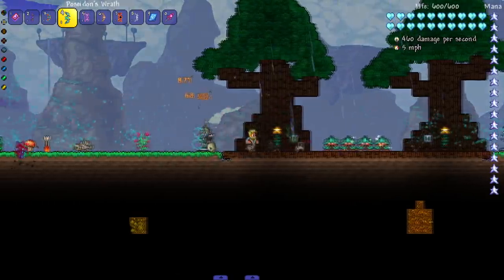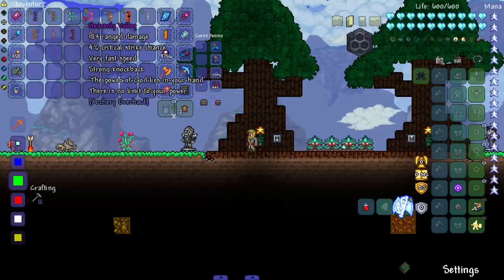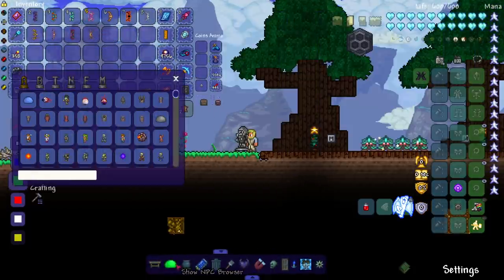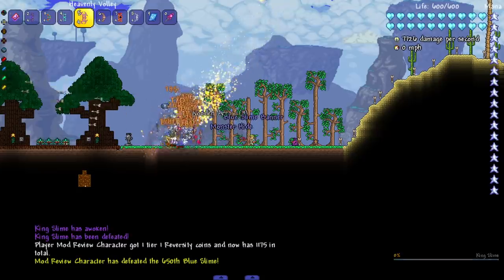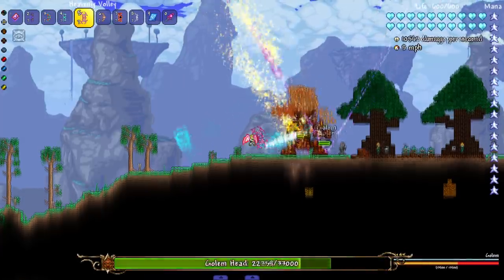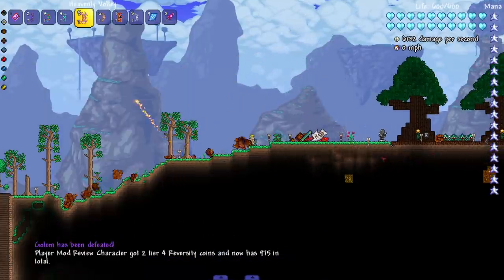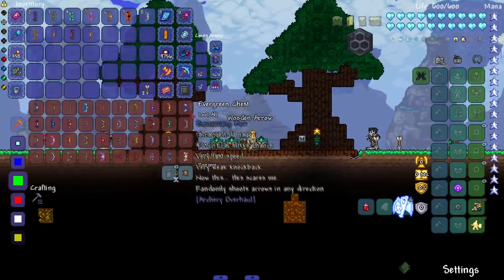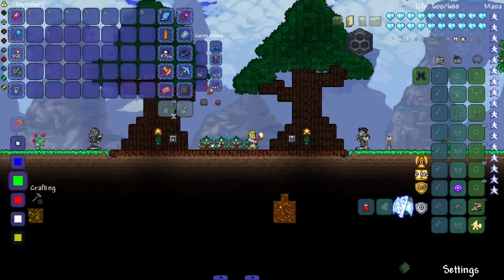Poseidon's wrath does some serious damage — we're shooting all of Fishron's attacks. Last but not least, the heavenly volley: the power of god lies in your hand, there's no limit to your power. Let's test this on the King Slime first — oh my god, we're a mage at this point. Let's see it on the Golem — forget archery, this is insane. This is without armor or accessories too; imagine rocking everything and we'd probably be doing even more insane damage.